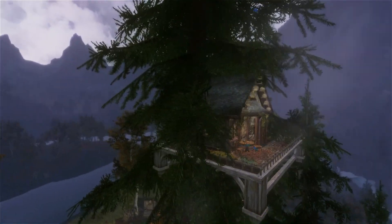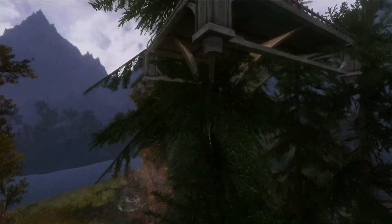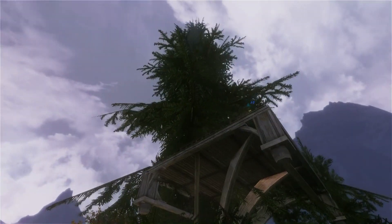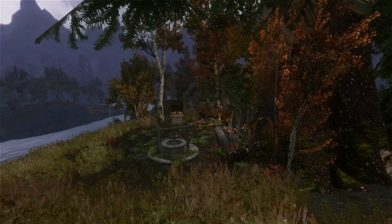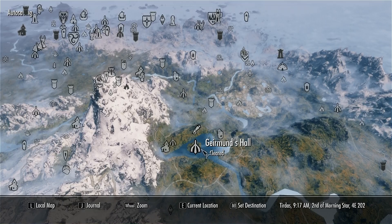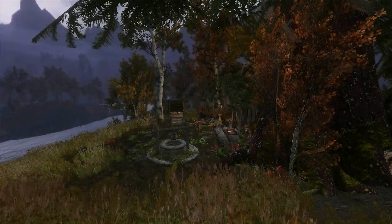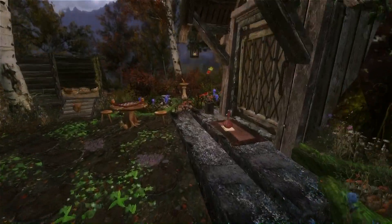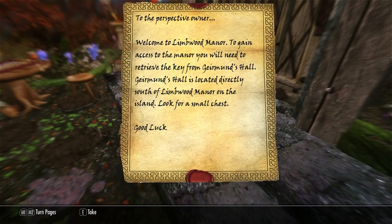First of all we'll be looking at the Limwood Manor, and this is a manor — or actually rather a small house — which is based on a house built into a tree, so that's really cool. In order to get access to the house you'll have to go to Geramund's Hall and find the key over there, and the actual manor is located right north of that. Also once you come here you'll see a note, so just go ahead and read that and it'll tell you to go to Geramund's Hall.